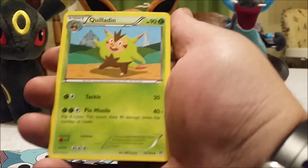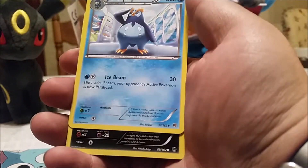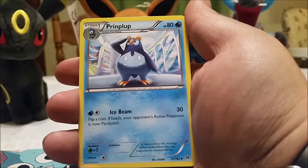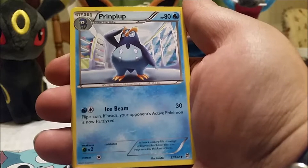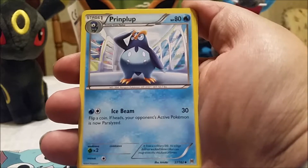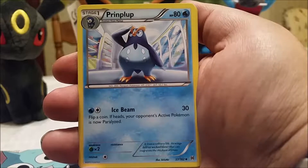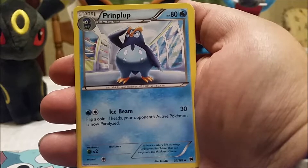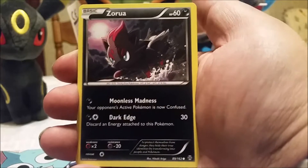Alright, let's finish up this pack strong. A Quilladin — that is some artwork right there. Sandslash — we've been talking about Alolan Sandslash; I think they just kind of copied the Alolan Ninetales and made something else Ice-type. I think they could have done something better with it. And a Prinplup — the little penguin from the Piplup line. Empoleon was pretty good being part Steel, but it had too many different weaknesses.